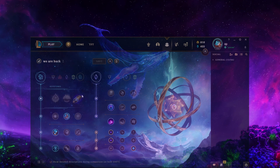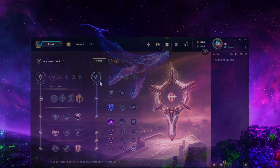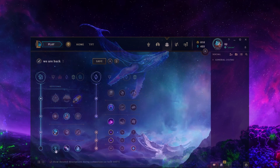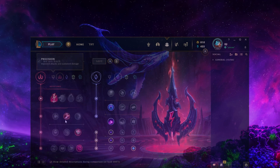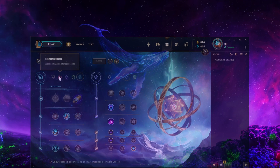For runes, I think First Strike is the best. Conqueror is not as good because her W, E, and ult make it hard to stick to her and keep the stacks fully utilized. Ahri is a squishy champion though, so Electrocute is also viable. For the sake of this video, First Strike is the best, Electrocute is also fine, and Conqueror is not as good in my opinion.